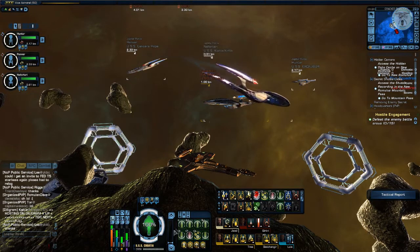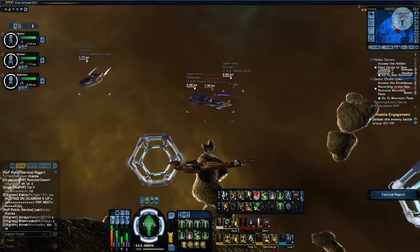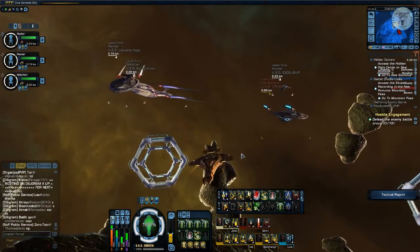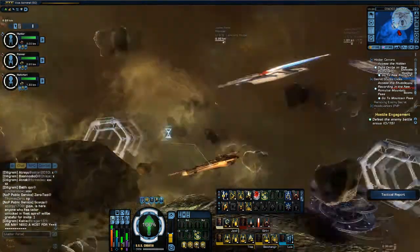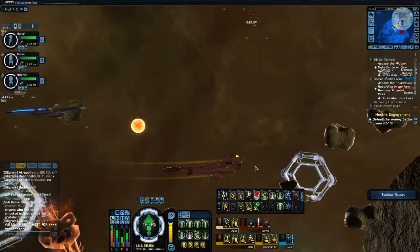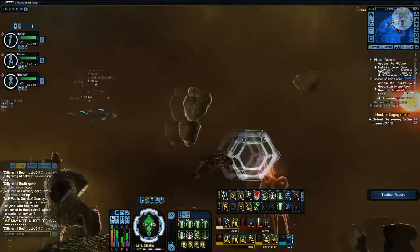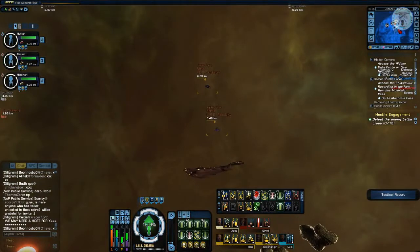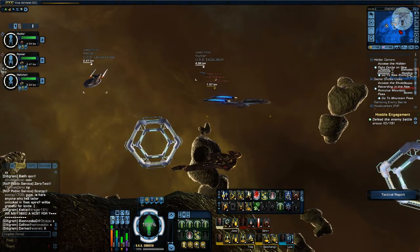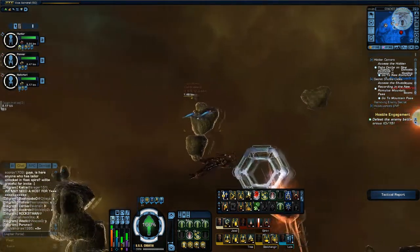We're going to be demonstrating the basics of tanking now, starting with Hershey's Gala, which is normally a mid-range cruiser. Because most cruisers use beam weapons, the typical tactical ability is Beam: Fire at Will, which means you'll be able to hit everyone at once. This is why engineering captains are so effective — they can annoy everyone at once, making people want to target them. While you can have good heals, they're useless if no one wants to target you.